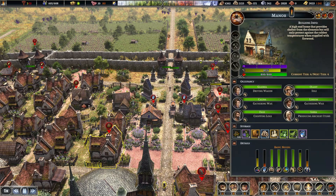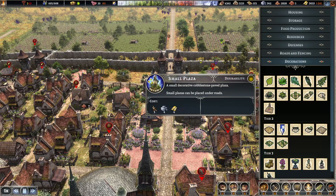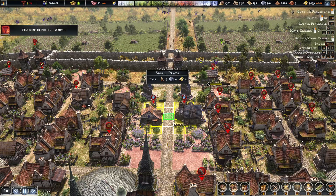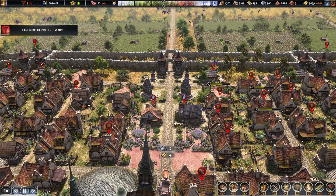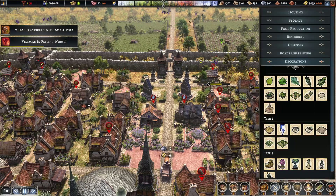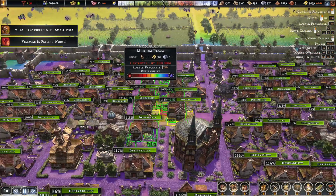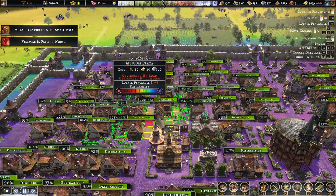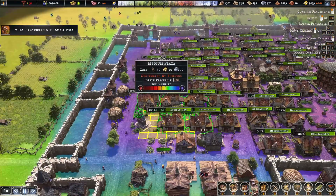It's really cool — it gives you a breakdown. Now, they intentionally removed the small plaza bonus. As you can see, it's a neutral Desirability — that was intended. They wanted to remove the stacking of plazas. What's funny is I can actually place it on the road now, which I couldn't before. But medium plazas still give a pretty sizable bonus. Another change is that you can see the Desirability bonus as you place things as a percentage increase, rather than having to calculate that by hand.